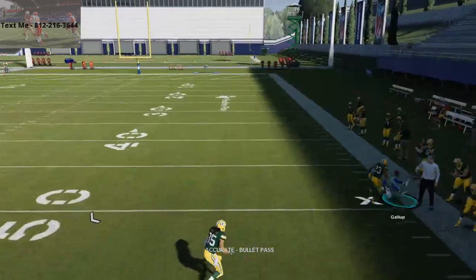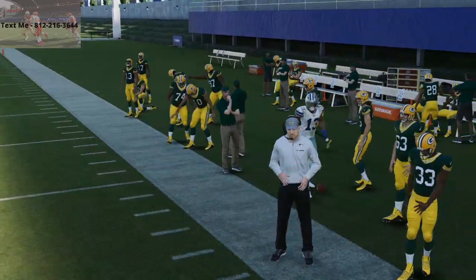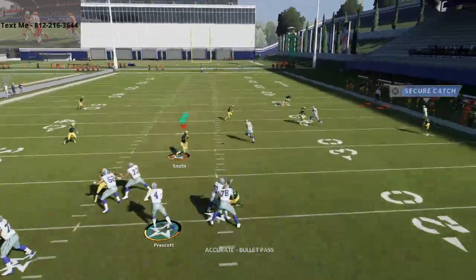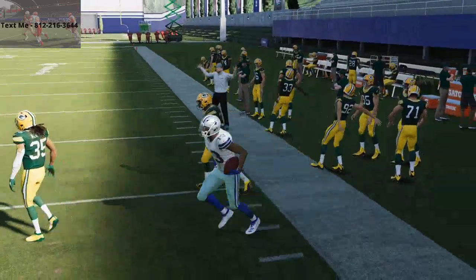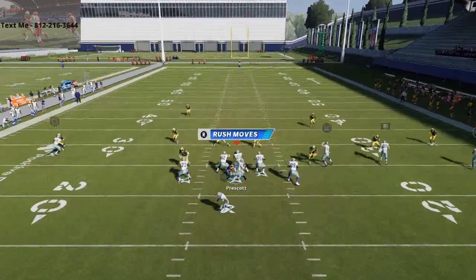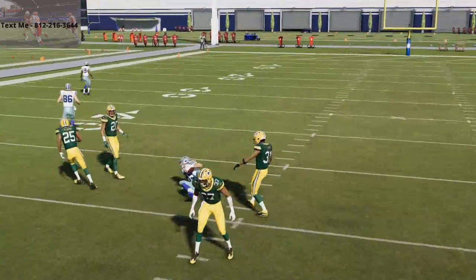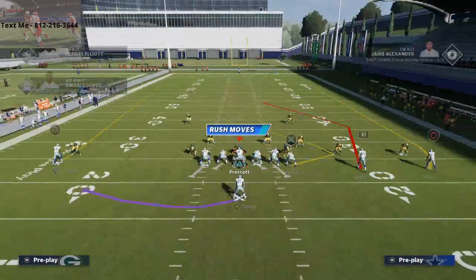This play is pretty good against zone as well. Against cover two, both seam routes get open — Amari Cooper gets open to the outside, and Michael Gallup gets that nice outside release. If you're on a hash, throw the opposite side hash's seam route. Against cover three or cover four, the route over the middle to Jarwin is going to beat most middle zones in Madden. It's a really good little formation for attacking any coverage.